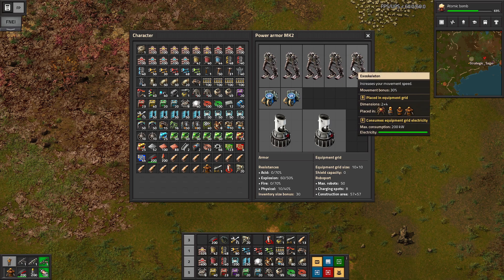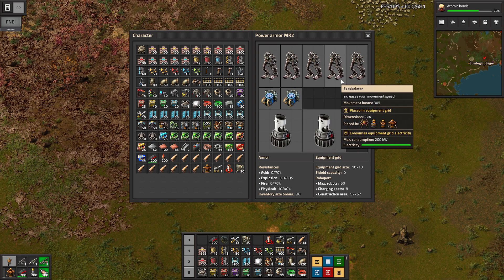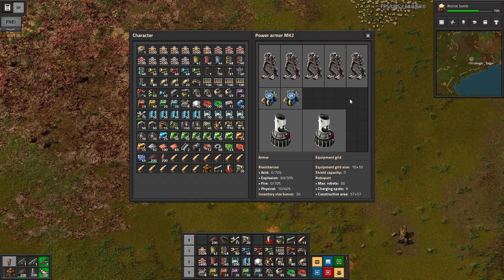We've got the exoskeletons, of course — lots of speed now with five of them. A couple of the Mark II Roboports allow for more robots to be used than the Mark I. We could add in some batteries, some laser defense, or another exoskeleton. We've got plenty of speed, able to zip around very quickly.